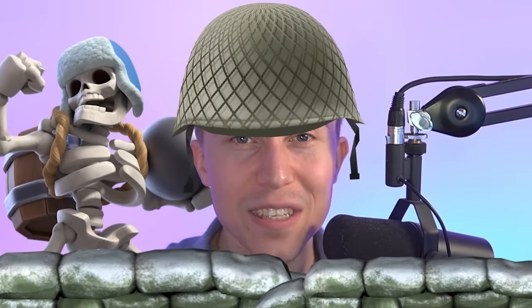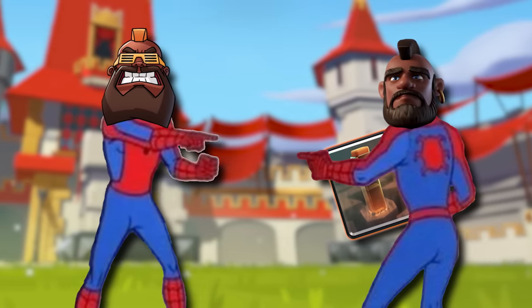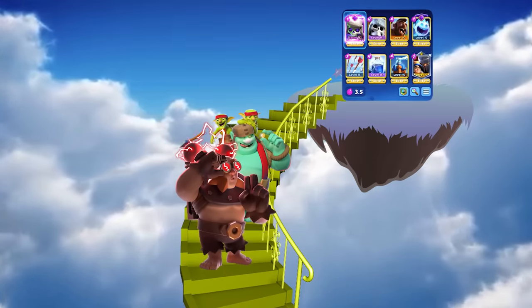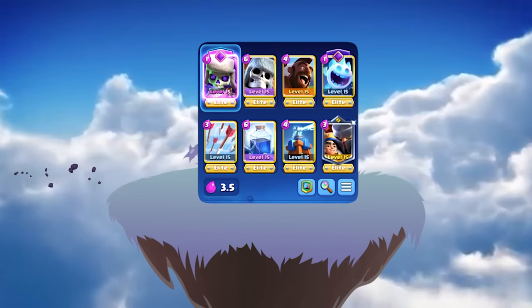Beatdown decks get obliterated by this deck's defenses with Giant Skeleton, Tesla, and Little Prince. You'll keep up with other Rail Hogs and Hog Rider Cycle decks with Earthquake since you have an Ice Spirit Skeleton's fast cycle. Even with all the insane mid-ladder monsters that come out full force on ladder, you're gonna be safe with the fast cycle because of the adaptability.